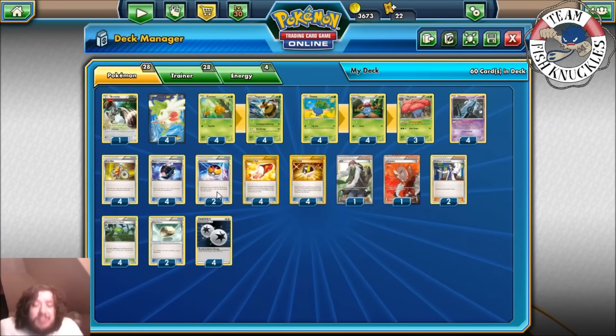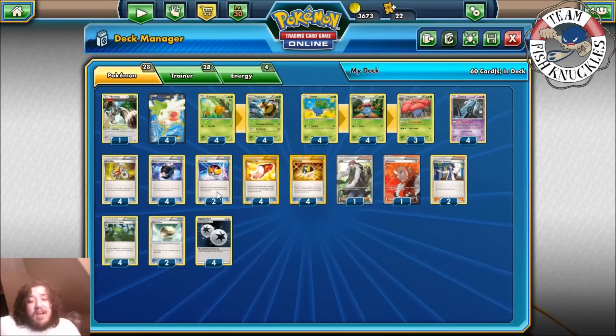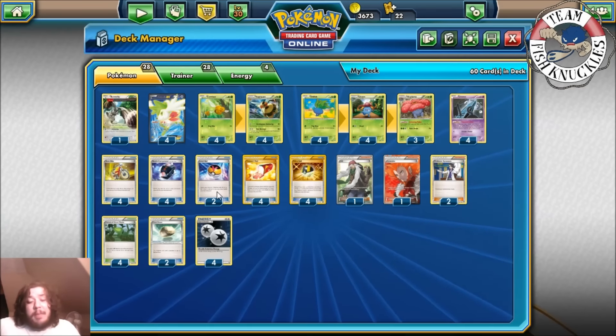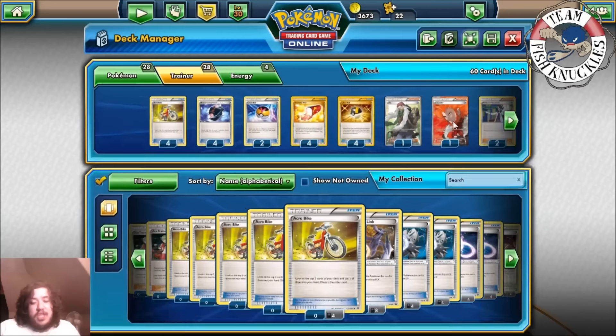Love Ball searches for Pokemon with 90 HP or less, so it can grab Vespiquen, Combee, Oddish, Gloom, or Unown. Some people are opting to play Revitalizer, so let's go over that card.